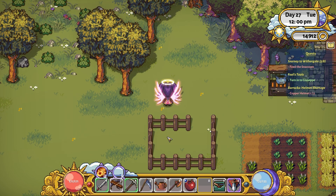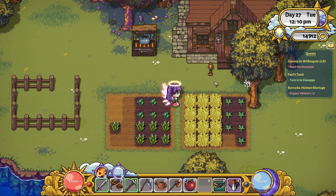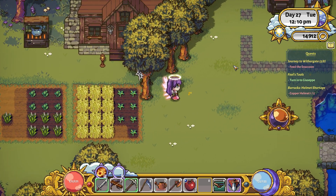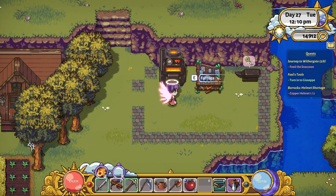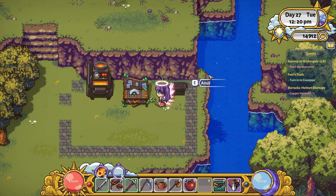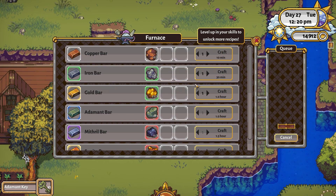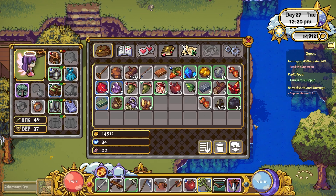Oh well, that's annoying - I'm one short. Can I make fencing on my workbench? I do need a grinder so I can get flour and stuff. I also have one adamantine key that I can use today. I have one adamantine bar - I could definitely go and get some more later on.